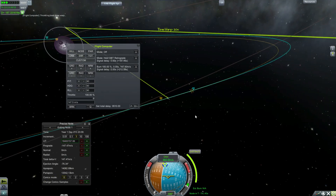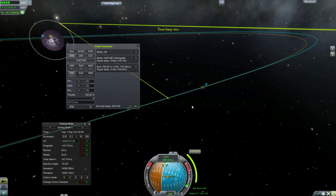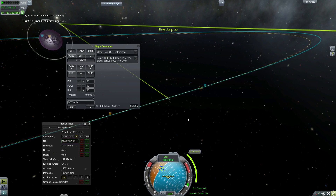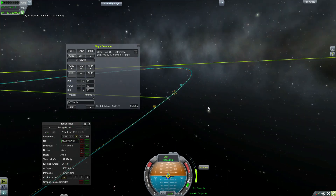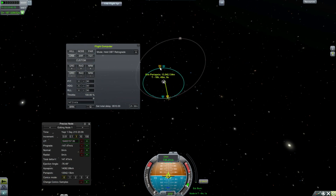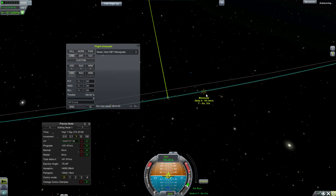So it'll automatically drop you out of time warp, but let's let it go. Well, I worked out my timing a little bit wrong — but let's see if it'll still work. Okay, cool, there we go. So obviously I did my mental math wrong and started out a little early too, but we did the burn and wound up pretty close, actually. This is our actual orbit, this is the one we planned. So that's the basics.